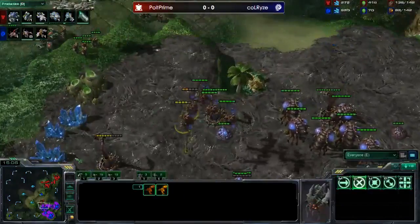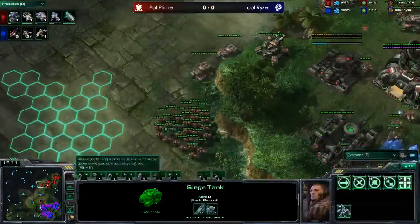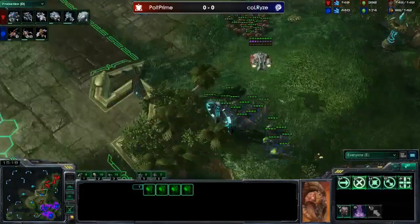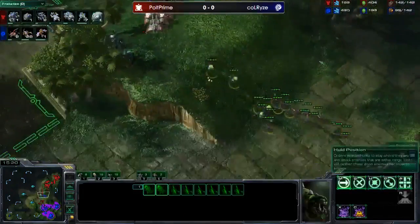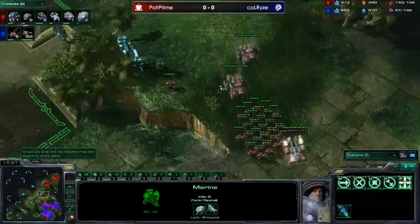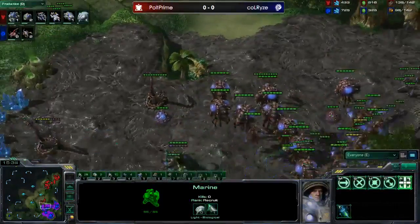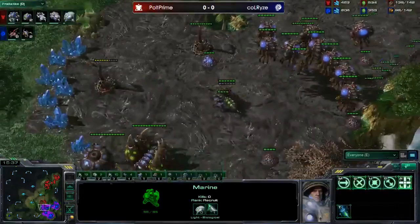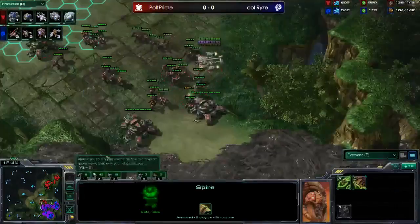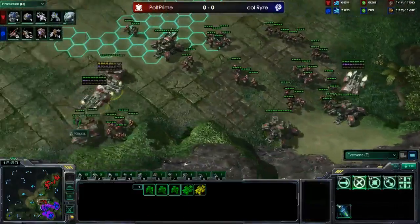The Zerg player is in a bit of trouble. The supply lead for Polt is huge. Look at these marines and tanks moving out - plus one attack about to finish, plus one armor just started. Rise might have been able to pick off that bio but perhaps feared a stim-and-split by Polt. The Zerg player is completely contained - he can't take a third, he's lost his natural and is down to two bases. He has a creep tumor but it's just such a bad position. I don't see how he gets out of it.